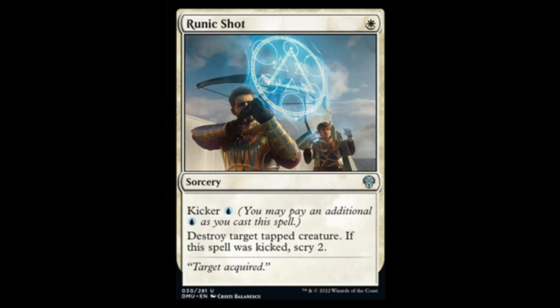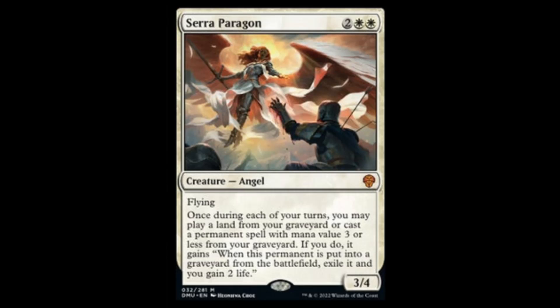Next we have Runic Shot — one white, destroy target tapped creature. If you kick it for a blue, you get to scry two. This is going to be one of the draft all-star removal spells, regardless of whether you play blue or not — destroying a tapped creature for one white is solid, and if you have blue you get to scry two, which is almost like drawing a card. Insanely good for draft, but probably won't go much further than that.